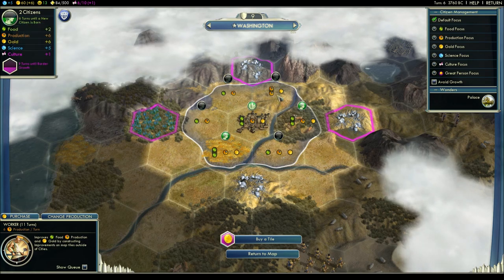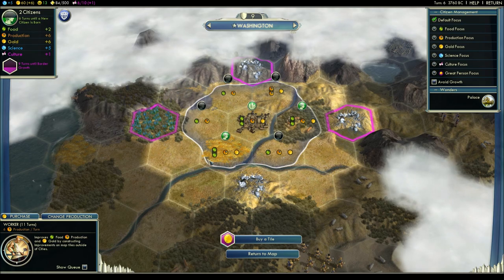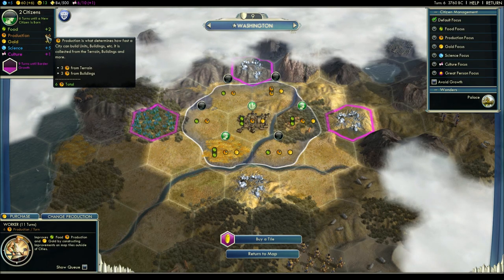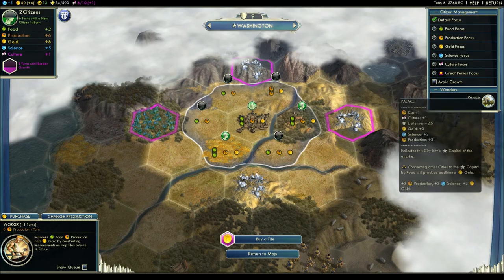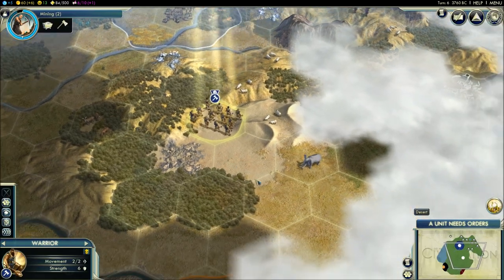With two citizens, I can see on the tiles that a new tile is now being worked. In total I'm producing six food. I get three hammers from the land plus three more from a building, so six total. I get three gold from the land plus three from my building as well.